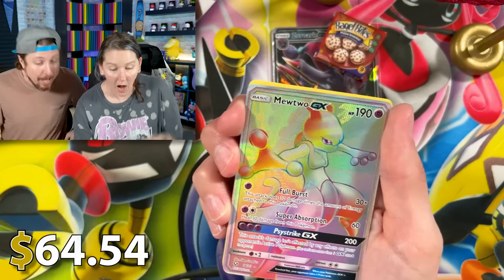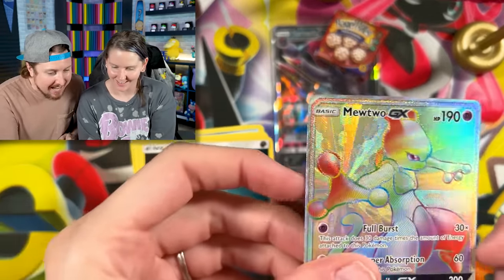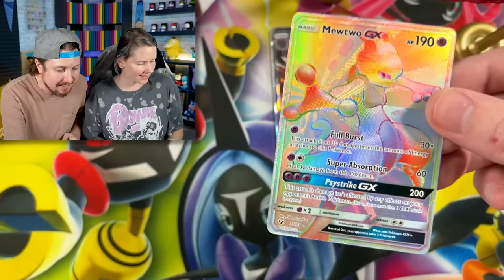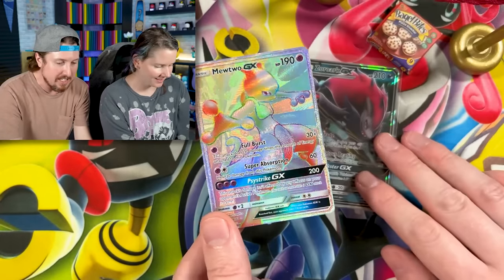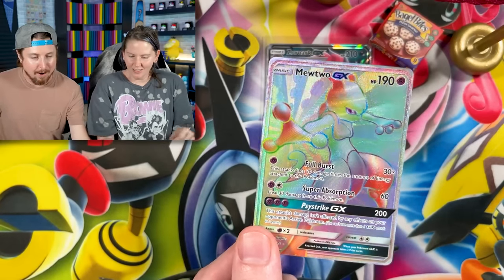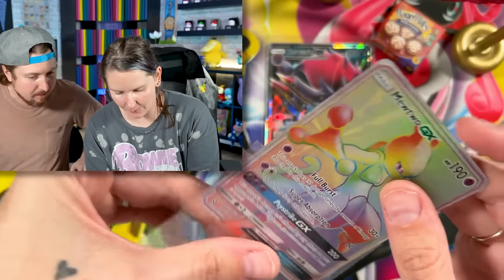And... Rainbow Rare — Rainbow Rare Mewtwo GX! Back-to-back pulls right there from Shining Legends. Look at that — all these years, these two cards have been sitting in the closet. Go ahead and sleeve it up, Marie — I think you beat the Zoroark GX. You did. Amazing.